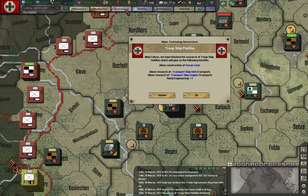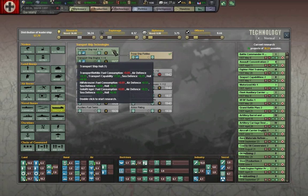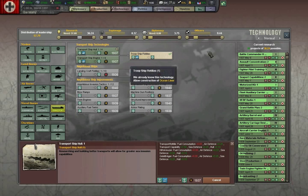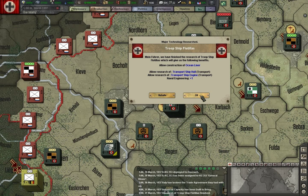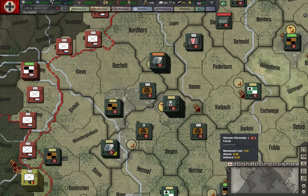Troop ship flotillas have been researched. We're going to do this because we want to eventually get landing capability. I hope this has been interesting. I think we're going to call it an end to this episode — we're now in March 1937. Hope it's fun, entertaining, and educational, and I hope you come back for additional episodes in the near future.